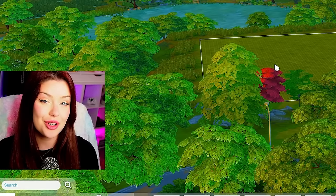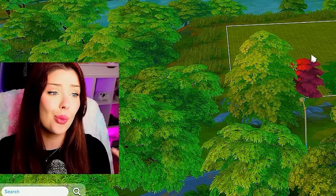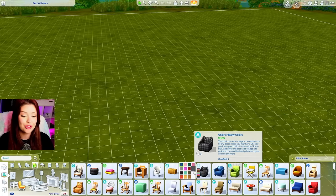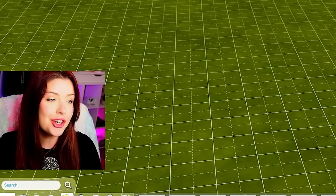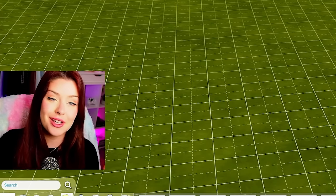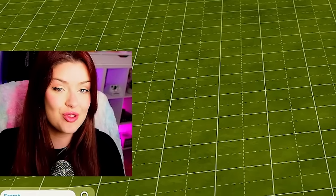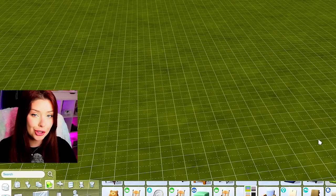So basically how this challenge works is for every single thing we place today — including wallpaper, windows, and all furniture — it has to be in the last swatch. The last swatch tends to be the worst swatch, and it's very difficult to match items across the board. You have to do a lot more searching for items, it takes a lot longer.